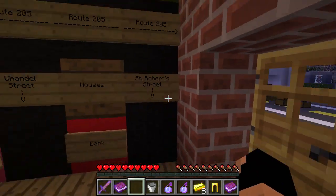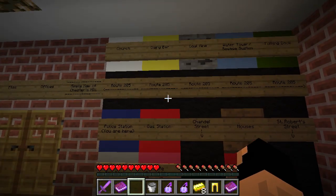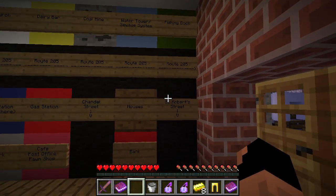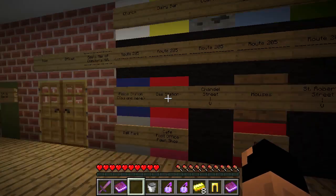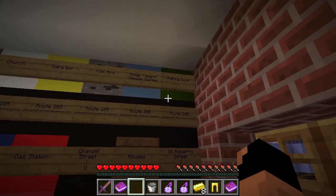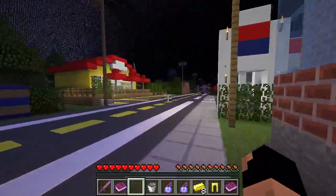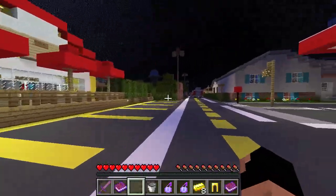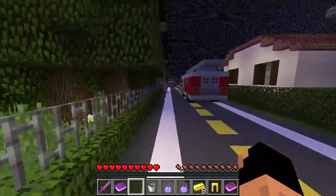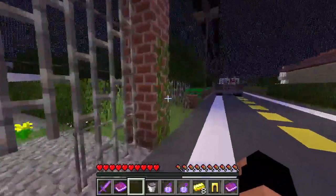Let's go ahead and check the police station to find where our farm is. Houses, bank, café, ballpark, dairy bar — we know where that is. Water tower, fishing dock. Where is our home with our farm? He's not going to be any help. Okay, so we're gonna go down to the fishing dock because there's something we can do there, and then I think we're gonna check down St. Robert's Street. Water tower is the sewer system — where do we find the shovel?